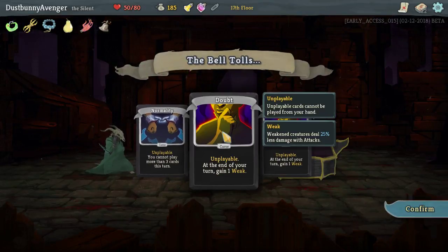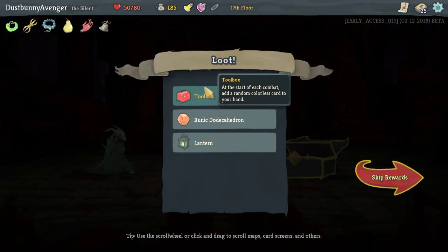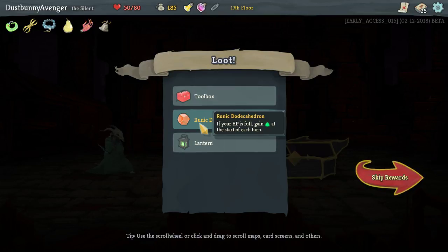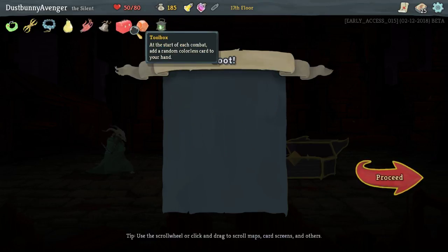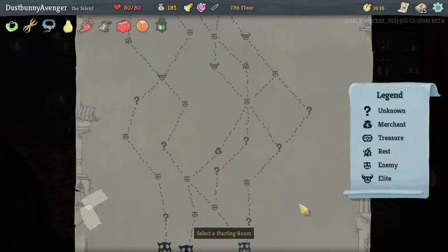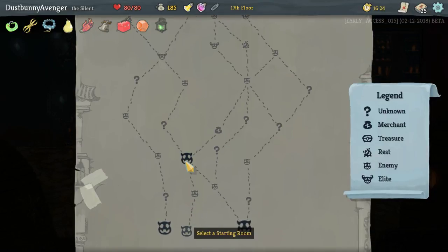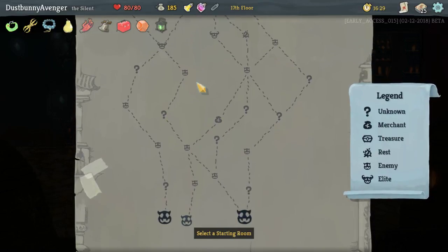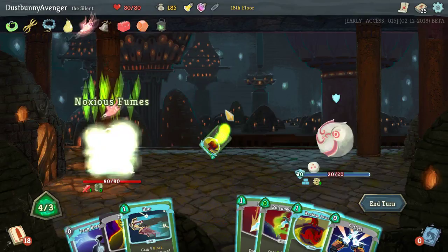Five cards in your deck, three curses and three relics — he who dares wins, let's go. Remember I cannot play more than three cards this turn. Week and a week and a week — okay, I'm gonna have to spend some money. We've got Toolbox: start each combat with a random colorless card in your hand — that sounds great. If your HP is full, gain energy at the start of each turn — well that's never gonna happen except the very beginning, but it'll actually gain energy on the first turn of each combat. Energy increase — Toolbox sounds great.